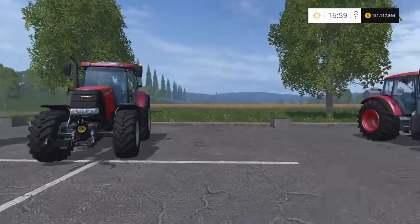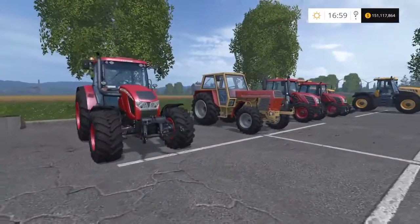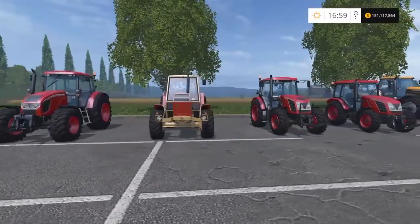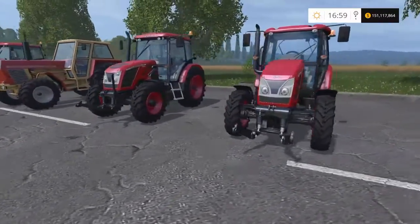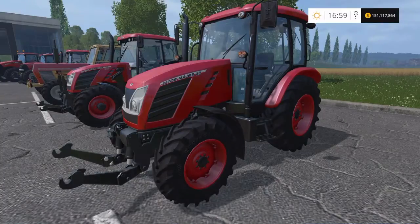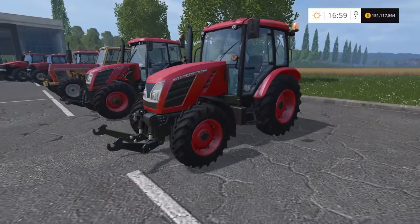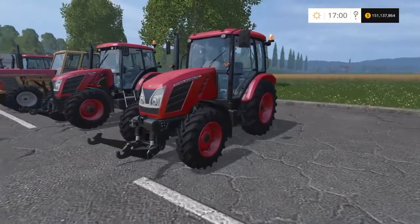Moving on to the Z Tours, which came with the gold edition on this map, Sosnovka. I've got them in slightly the wrong order so I'll go smaller first. We've got the Z Tour Major 80 — 75 horsepower, £58,000 to buy, top speed of 26 mph. Quite small and underpowered depending on what you want, but a nice looking little modern tractor. I've never owned one.